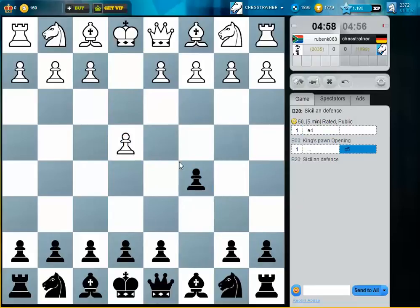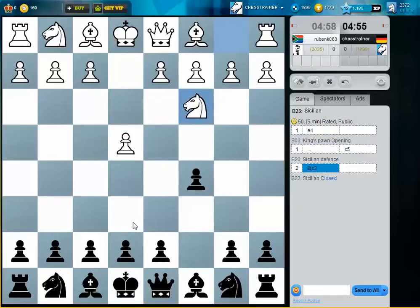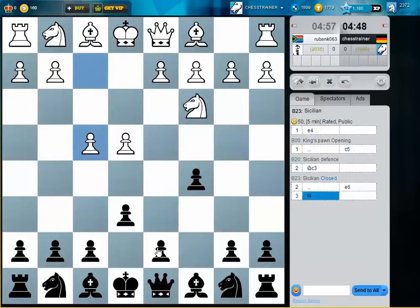Alright, let's play the Sicilian again — Closed variation. G6, Nc6, the normal way. He switches to the Grand Prix, which I think is a good option once black played the e6 move, so this can become quite dangerous for black.